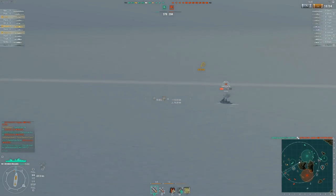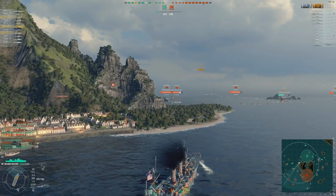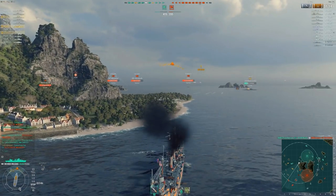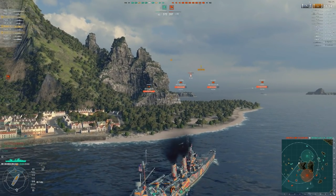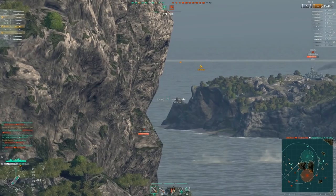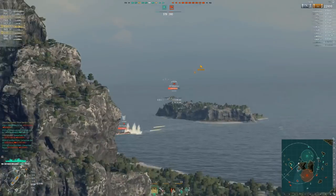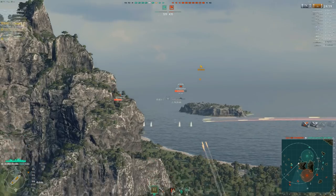One downside of USN cruisers is their shell lob — they have a high-arcing trajectory. If you've played the Des Moines or compared to the Russian or German lines, you'll have trouble at long range. But the upside of this trajectory is you can shoot over islands really well. You should be using that to your advantage — set up so the island is in front of you, lob over it, and break line of sight so they can't shoot back at you.